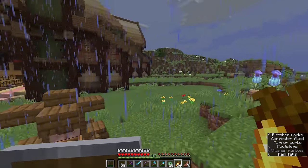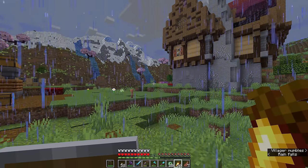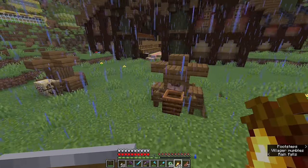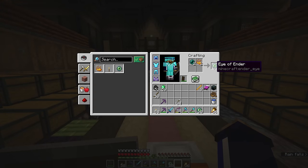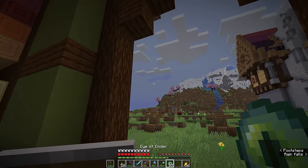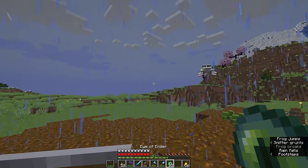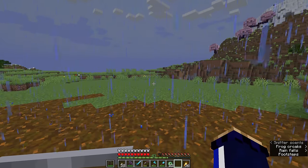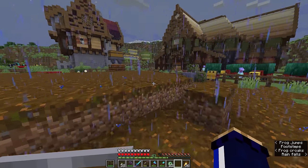Golden carrots are one of the best foods in the game for saturation — the behind-the-scenes value that prevents you from getting hungry for longer. We're going to be eating golden carrots as our primary food for a while, especially since we have a decent amount of emeralds. I'm also going to craft these last two Ender Pearls into Eyes of Ender just in case, since it is possible for an Eye of Ender when thrown to break and not be retrievable. Ideally we want to end up with 12 Eyes of Ender left once we reach the Stronghold — that's the worst case scenario, so it's always good to plan ahead.